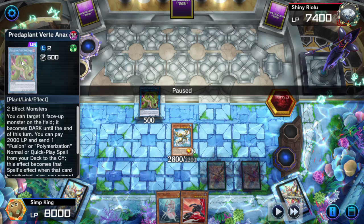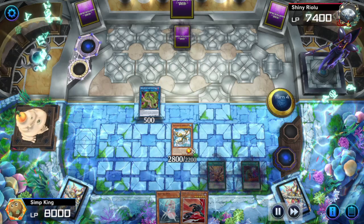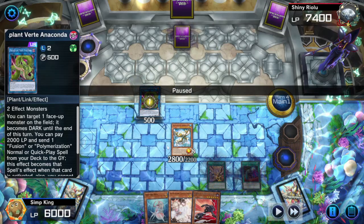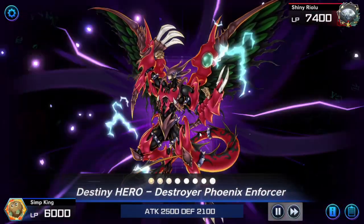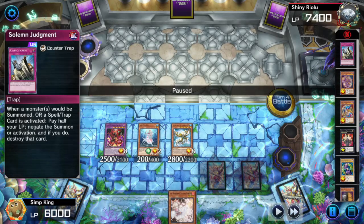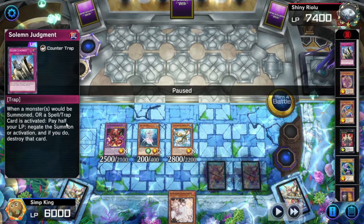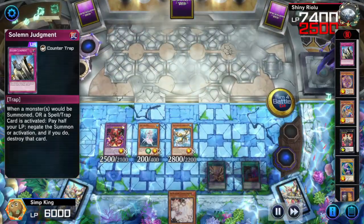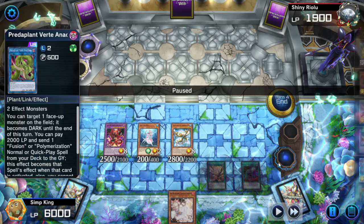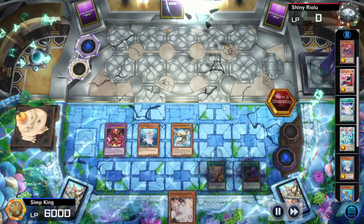I'm a complete scrub — I forgot to activate Verite to summon DPE. That was what I was supposed to do here. Opponent goes to set a card face down, passing back to us. We activate Verite, making another mistake — I forgot to summon the DPE first. We pop that back row: it was a Solemn Judgment. Opponent is not able to Solemn the activation of our Snake because Snake is a monster effect, and Solemn only negates summons or Spell/Trap card activations, not monster effects. Some sloppy play, but opponent concedes.